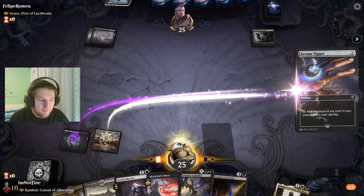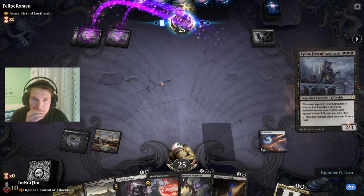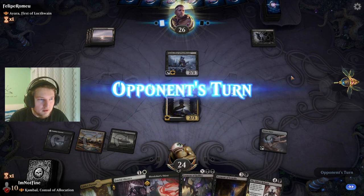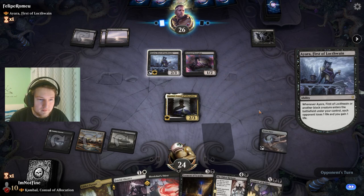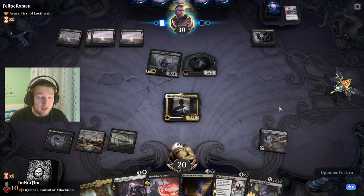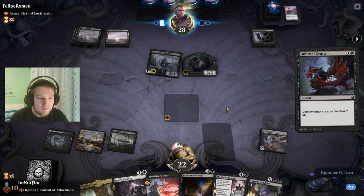I'm not sure if I'm supposed to kill the Zeera right now. Let's go. If they have removal that's fine — it's a Raider's Scorpion. Their plan is draining me out here, but we can stabilize our life total with Kambal. This is definitely a matchup where our life total is under pressure, not theirs.